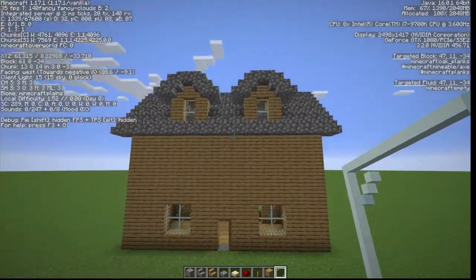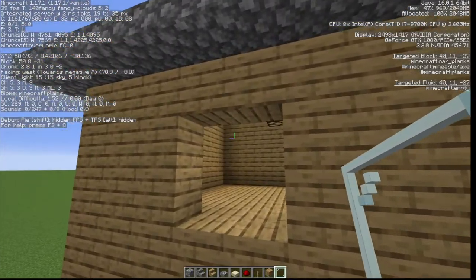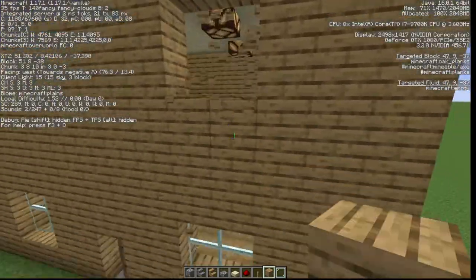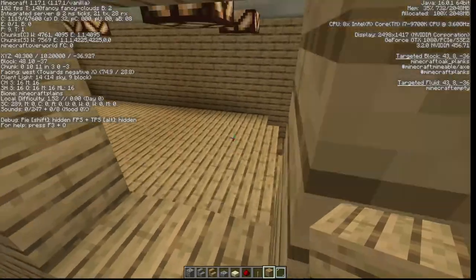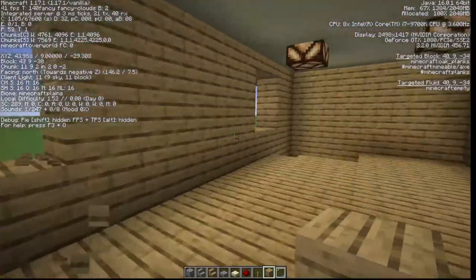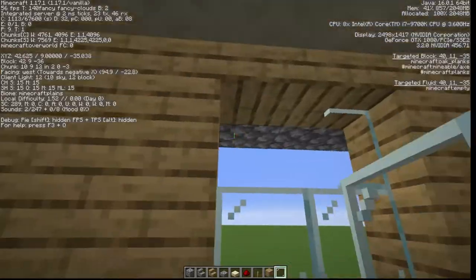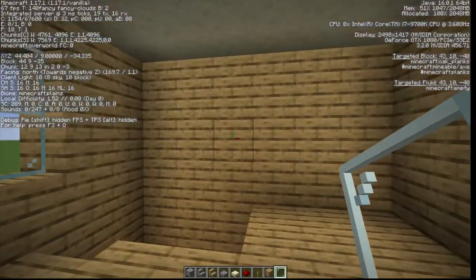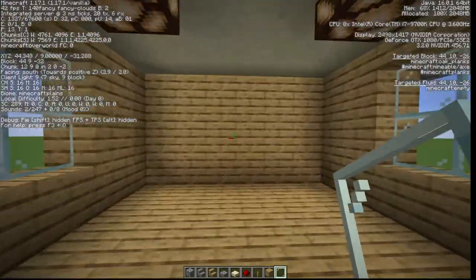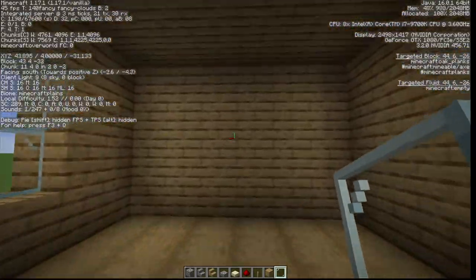There's the front of the house with the dormers — they look pretty cool. We're going to punch in some windows. I like to have a sill for the window, so we leave that block there. We do the same on the other side, and another one on the other side. Fill it in with glass panes. We add some windows on the end walls as well, and one more down below to make it a bit more complete.